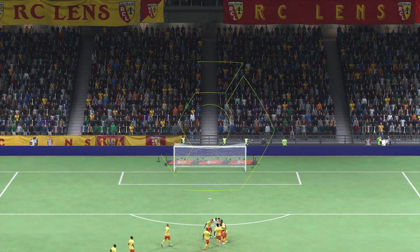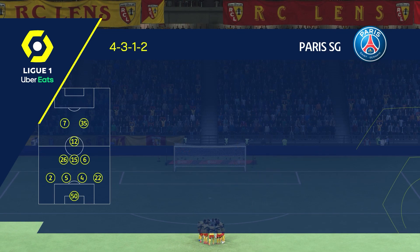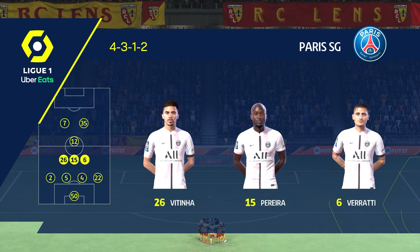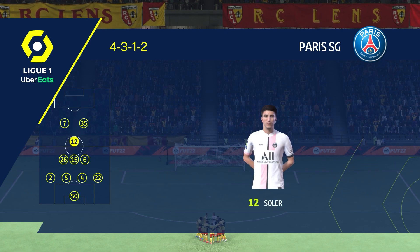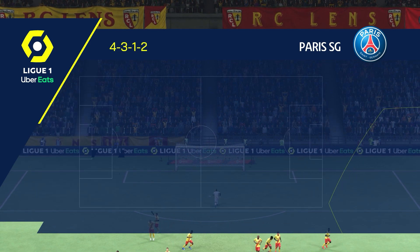And the PSG team looks like this. Gianluigi Donnarumma stands between the posts. Marquinhos plays with Sergio Ramos at the back. Marco Verratti starts with Danilo Pereira in midfield. The tactical configuration has two players in attack from the very outset.